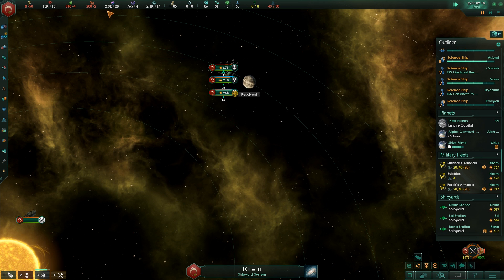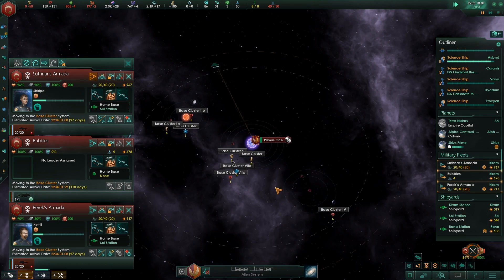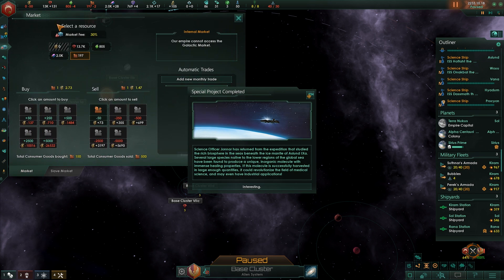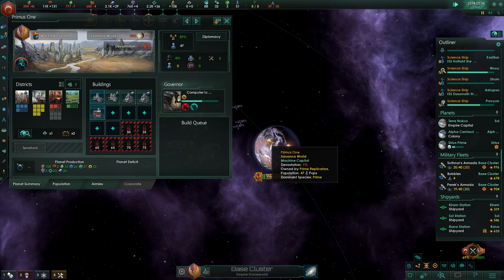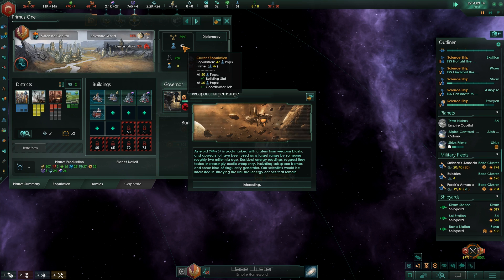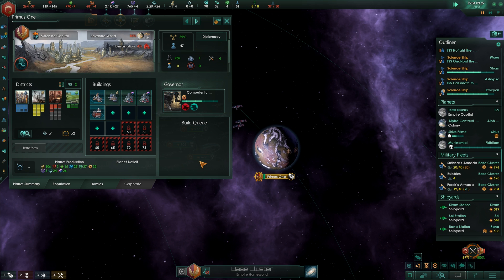Let's not colonize just yet since we're running low on consumer goods. This world has 47 pops on it — we're just going to drain it completely and take it from there. We're a little out of money, so we need to deal with that too. We'll need to bring all those pops home first, and once there are two remaining, then we'll start terraforming this planet.